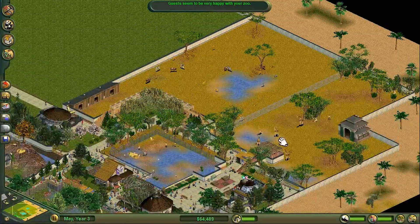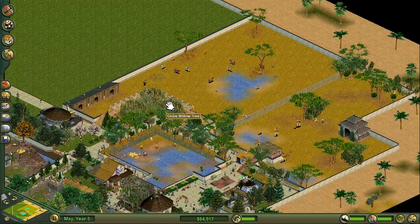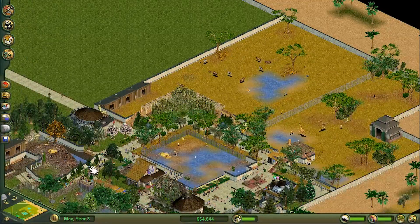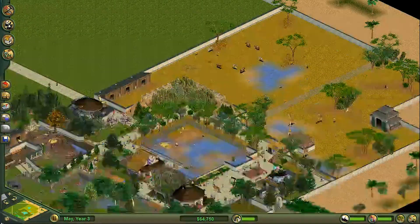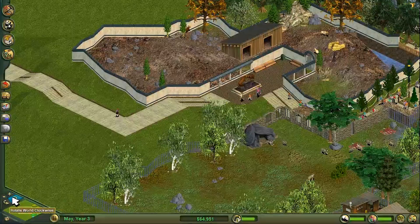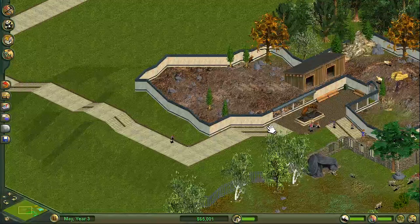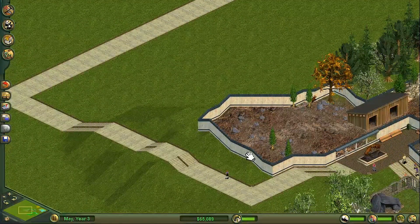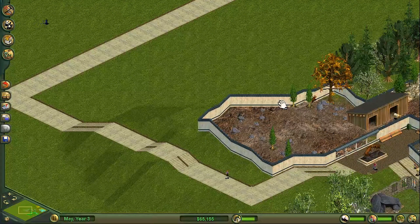So today I think we need to start a new area. We've got a nice savannah area set up, happy with that. We've got giraffes and everything else basically. There are more savannah animals but they're all kind of the same. I'm happy to move on to something else. Off camera just yesterday I figured out how this path is going to go.